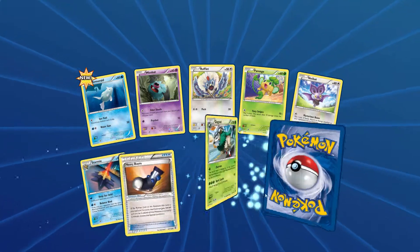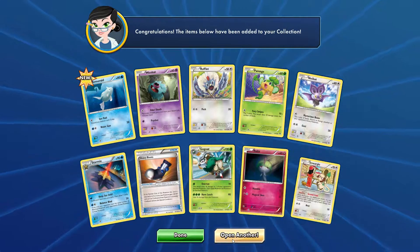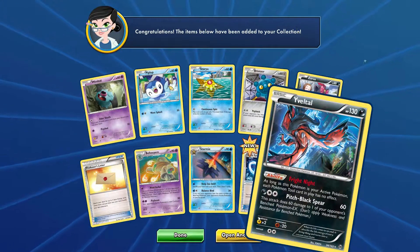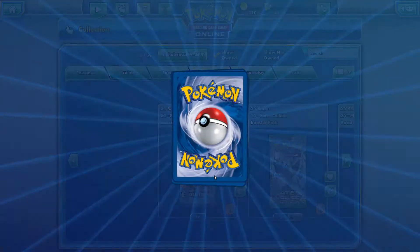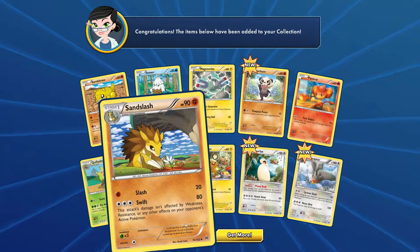Another Remoraid. Get a Smeargle, Smeargle, Smeargle — and a Golurk. And the last Breakthrough pack is going to be a Staraptor.